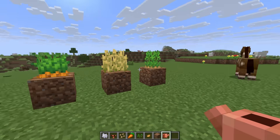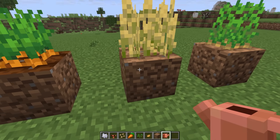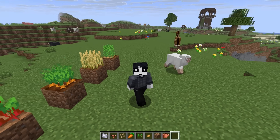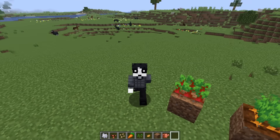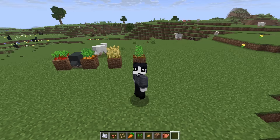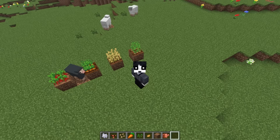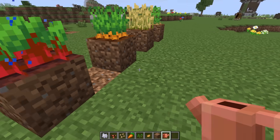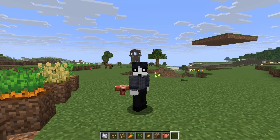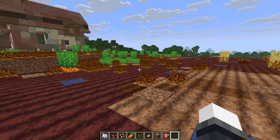Just in case you were wondering, the different hydration levels that the different plants like go like so: beetroot likes it at one, this one likes it at three, this one at two, and this one at two as well. Now admittedly this means there's no dry or flooded versions of the crops, but luckily that's not my issue because I will be releasing this mod with its code public - you'll be able to download it from my GitHub page and use it as much as you want. Realistically I'm unlikely to continue working on this mod after this video, so it's up to someone else. Between the different crop sizes, watering the plants, and using sprinklers, I'm pretty damn happy with how this has gone and we've definitely overcomplicated micro farming.